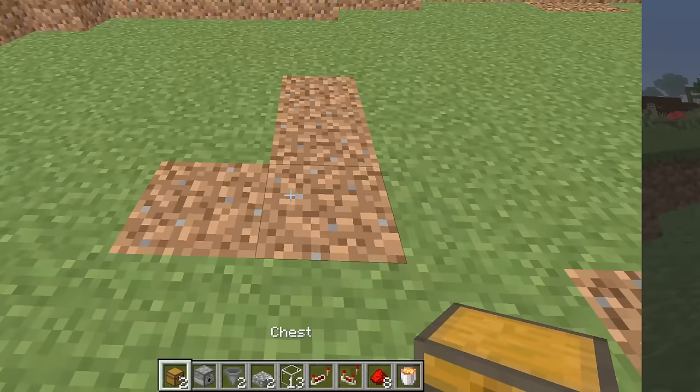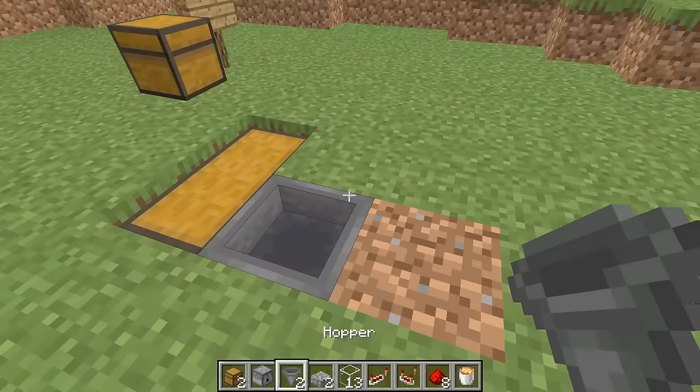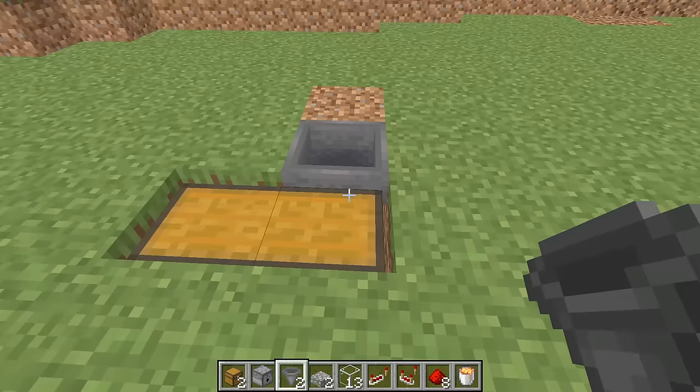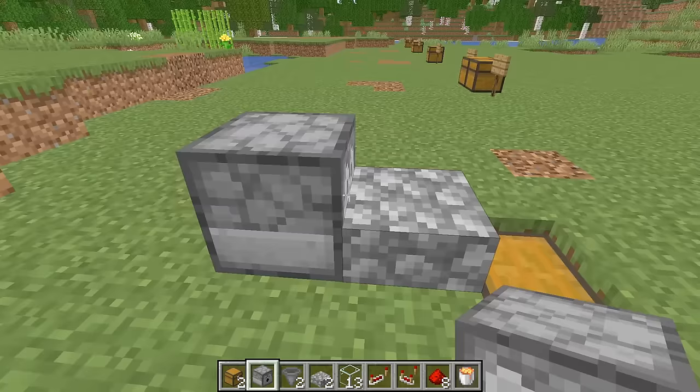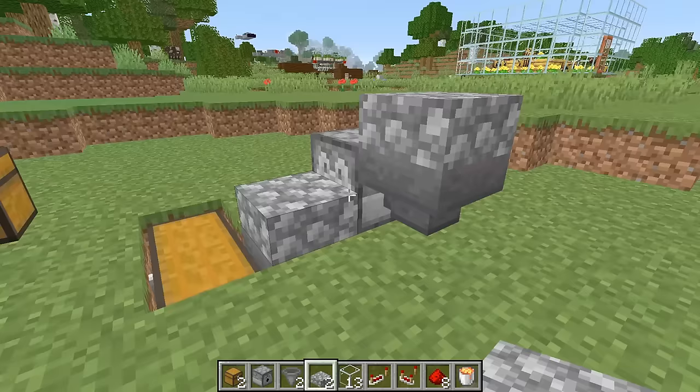The first thing you want to do is dig out two blocks and put your chest down into the ground. Then come to the backside, dig out one more block, and put your hopper going into the chest. Put a slab on top of it, and then behind the slab put your dispenser with the mouth going forwards. Next, come to the side of the dispenser and place your hopper going into the side with another slab on top.